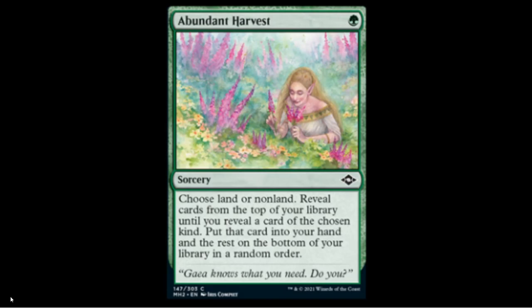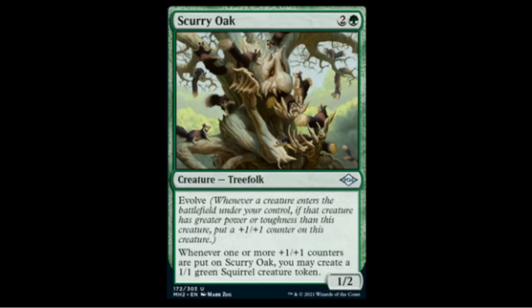Abundant Harvest — one green common. You choose land or non-land, reveal cards from the top of your library until you find one of the chosen type, put it in your hand, and put the rest on the bottom in random order. This was previously spoiled in the Mystical Archive in Strixhaven. People thought it might be a rare which drove the price up, but it's a common so the price has come back down.